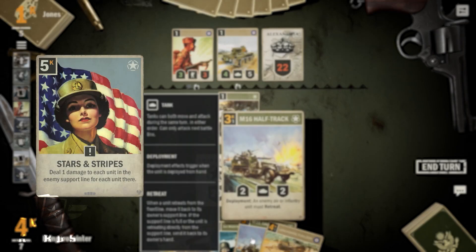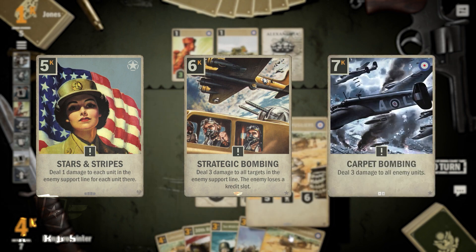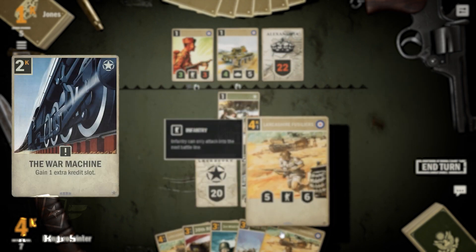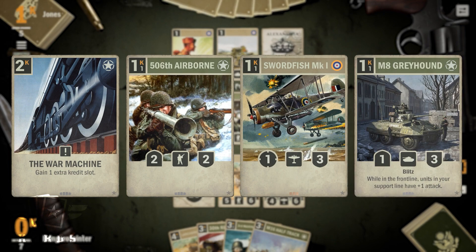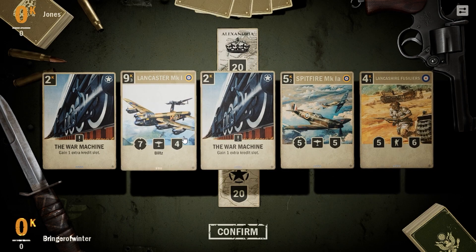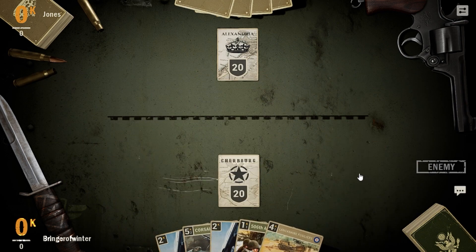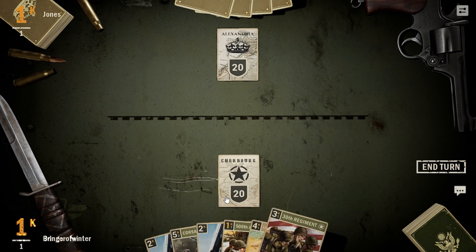Stars and Stripes, Strategic Bombing, and Carpet Bombing might help you regain board control in case you fell behind too much in the early game. You always look for the War Machine, 506th Airborne, Swordfish Mark 1, and M8 Greyhound to be in your starting hand. If you have the War Machine, you can consider keeping Lancashire Fusiliers or M4 Sherman in hand too, because the War Machine played on turn 2 makes it possible to play a 4k card on turn 3 already, giving you a big advantage.